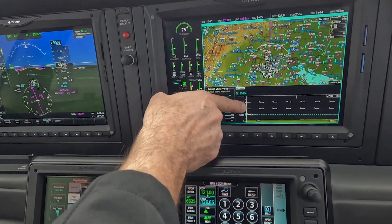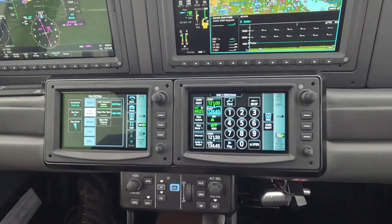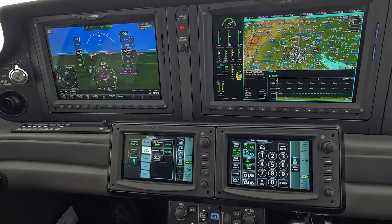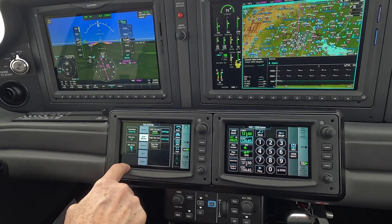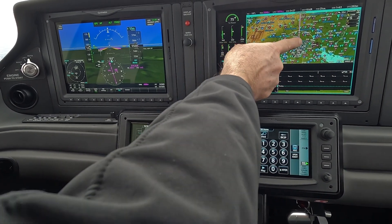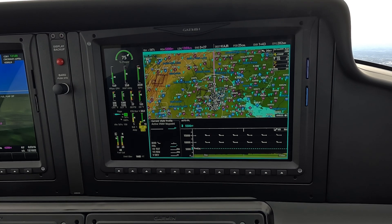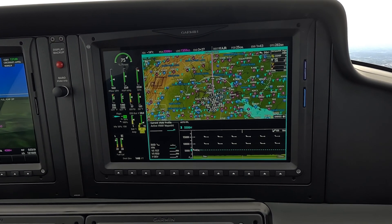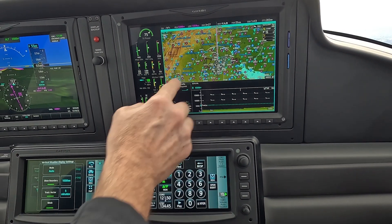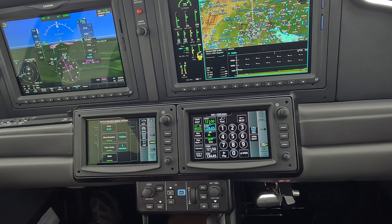The inset window — I'm a big fan of it when I'm climbing. I do like the boundary: that little white thing. When I have the inset window, I set the boundary as far out as I can possibly go, and I set my track vector to the same exact length. You can see the little white highlighting around the pink line — that's your track boundary that it's using to figure out what it's displaying, and for the winds.